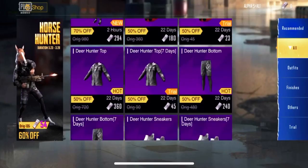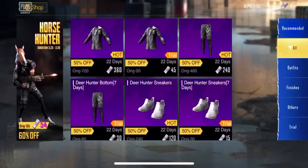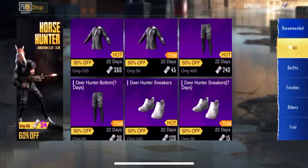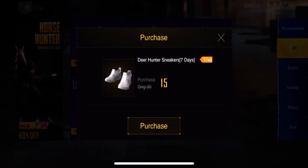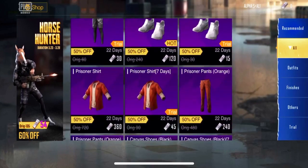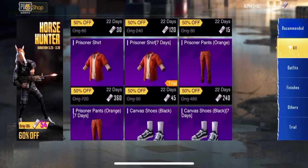There's a Deer Hunter bottom you can buy for 240, and a trail version for 30 — but no need for the trail since it's not permanent. Deer Hunter Sneakers are amazing — you can buy this one for 120, and there's also a trail version for seven days for 50 UC.